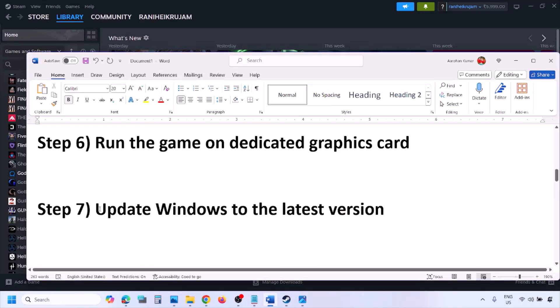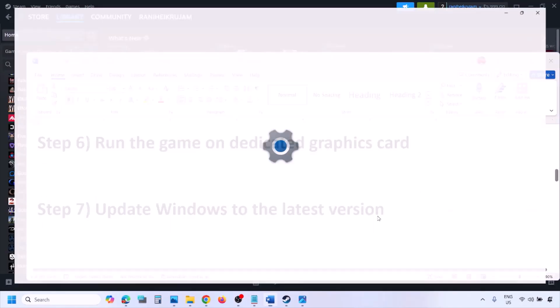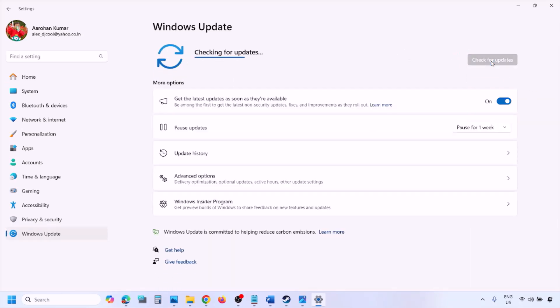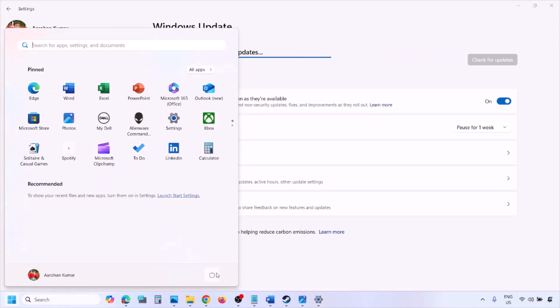The next step is to update Windows to the latest version — this is important. Go to Windows Settings, then Windows Update, click Check for Updates, and once all the updates are installed restart your computer. After the system restart, launch the game and check.